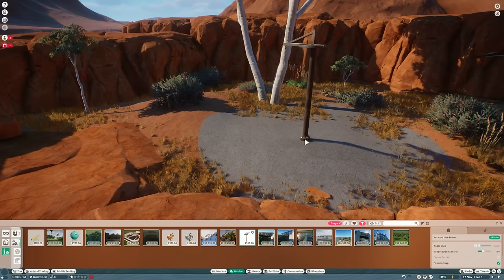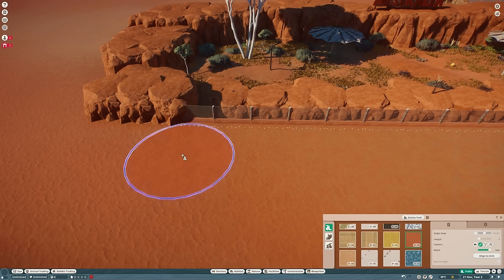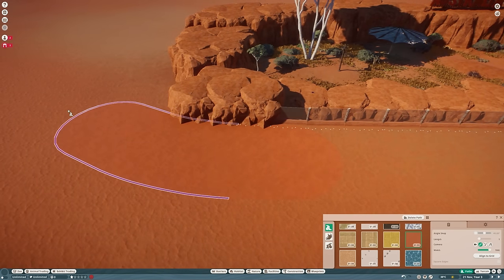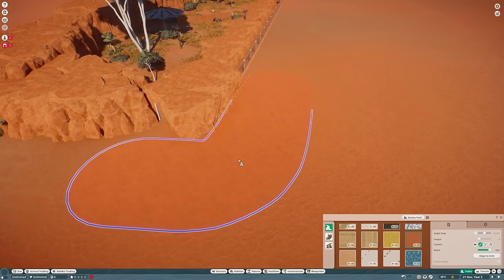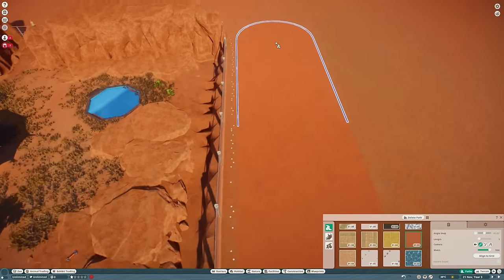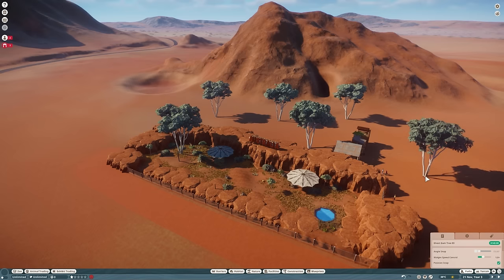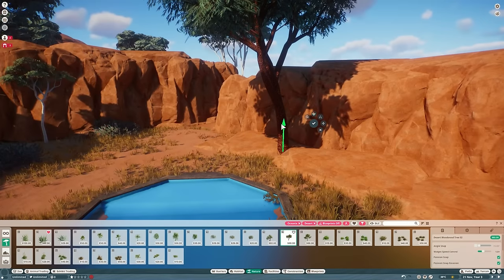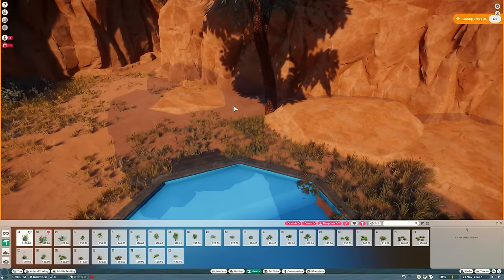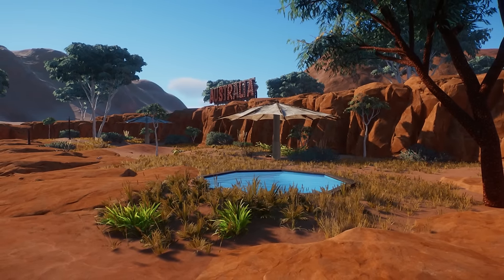Each building kit requires varying levels of DLC, but the base game building kit requires none and features many pieces from the other kits, customized to remove DLC requirements. Now the final stage: enrichment items. We've got a dog ball, a suspended feeder with great animations, and a chew toy. Then it's paths — using the Australian path style that looks like compacted soil, running it along the front of the habitat. Make sure the path isn't too close to the barriers so guests don't clip through. We'll add more ghost gum trees at the back for depth and a desert tree with rocks around its base.